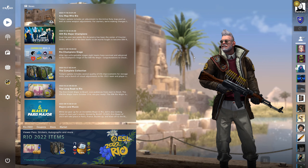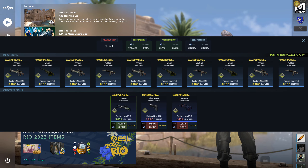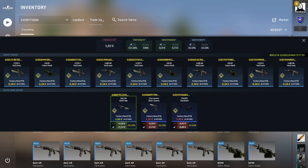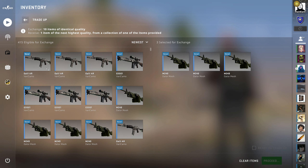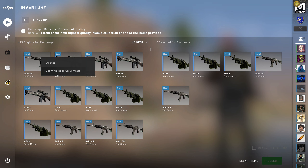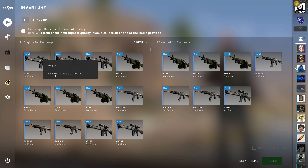Hello everybody and welcome back to a new episode of the trade-up advent calendar. Today we've got another acid fade trade-up — we're going from industrial to mil-spec for the triple-o acid fade, which is great for further trade-ups and also a pretty profitable trade-up when it comes to float overpay.